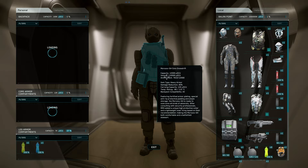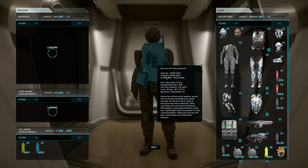Part two of number one: if you ever need to get all your armour off quickly, just double-click an undersuit and then drag the undersuit off.